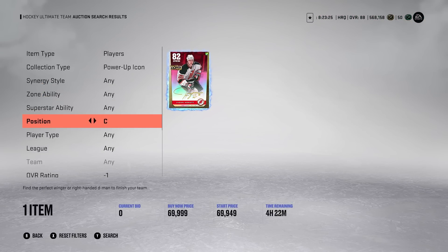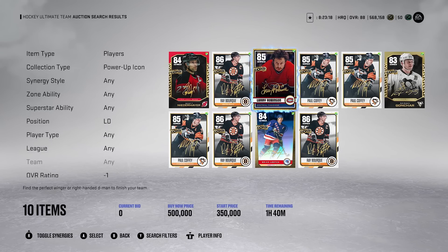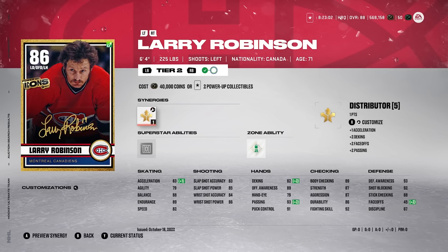Moving on to the next one — it's going to be another Power Up Icon card. It's going to be a lefty, and it's going to be Larry Robinson. There's only one up on the market right now for 500,000 coins buy now, starting price of 350. I highly doubt that it will sell for that. He's 6'4", 225. He's got Spark and Distributor, so those are two acceleration synergies — he can get his acceleration up to 83, but his speed's still only 82. Not every player needs to be 90 speed to be good, but the issue is it's just so bad, especially in this year's meta of how many fast, speedy wingers there are, especially with all the females in HUT. That really makes it hard to use defense where they're going to get very flat-footed and not be able to catch up.